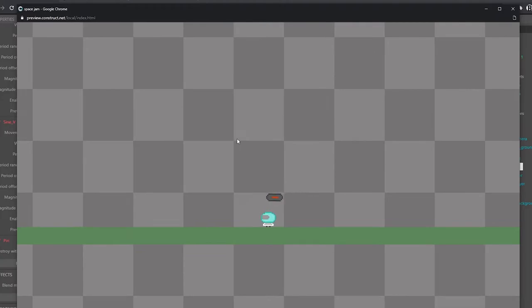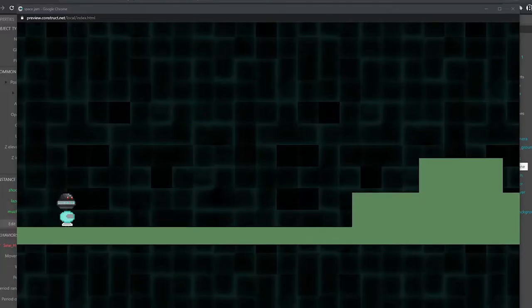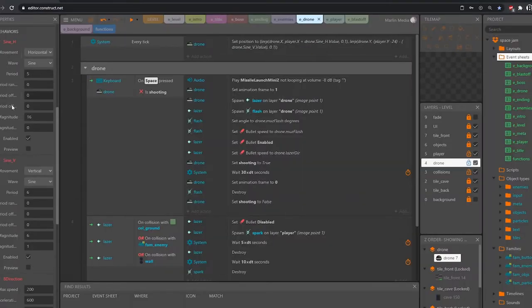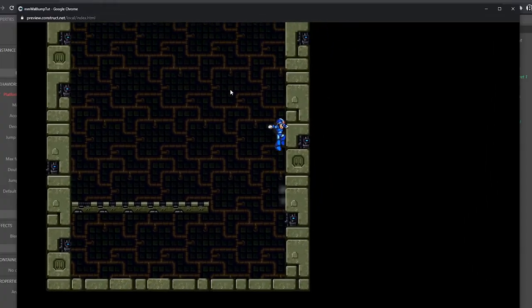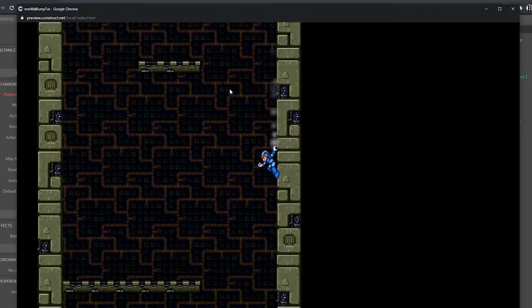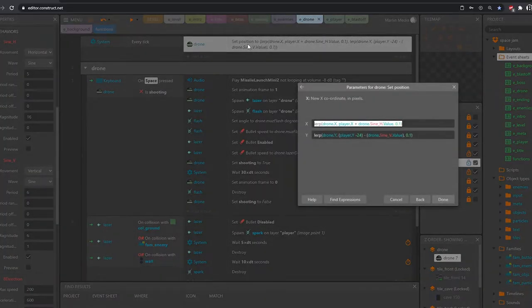Once I had everything figured out art-wise, I began messing around with different ways to have the drone follow the player. I wanted the drone to float, so I implemented two separate sine behaviors — one going horizontal and one going vertical. The movement was exactly what I wanted, but when I tried pinning the drone to the player it really just broke everything. So I thought about having the drone follow the player the same way the camera follows the player.